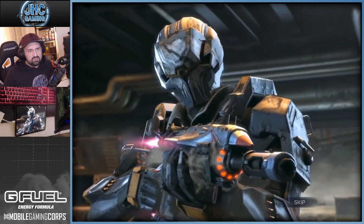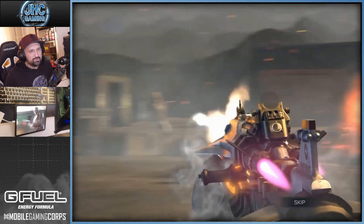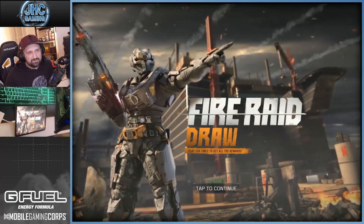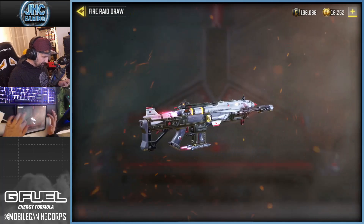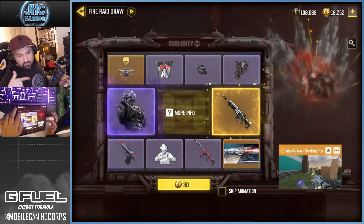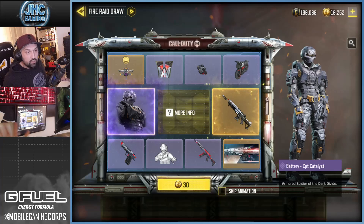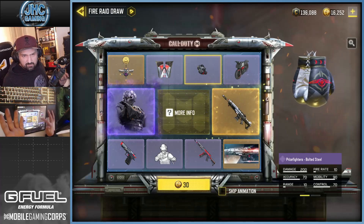Look at the jet reactors — the soldier looks OP too. It could be anyone; they decided it's Battery but it could be Roze, it could be Captain Price. Anyway, it looks dope. Fire Raid Draw — play 10 times to get everything. We want the gun for sure, look at all the details. I'm going for the gun tonight. If we get the gun first I'd probably stop, but the soldier is cool and the price fighters are animated, pretty sure.